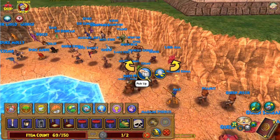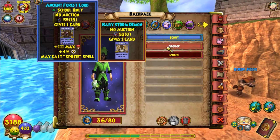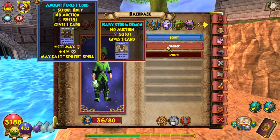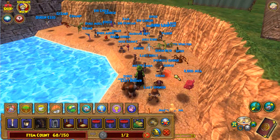These right here are pretty good pets also, and I'm missing a couple of good ones too. This is a Storm Demon. This actually came with the Wizard 101 gift card. I really like this pet. It has a good use if you use minions, but I don't really use minions. So not an amazing use for me, but I like that pet.